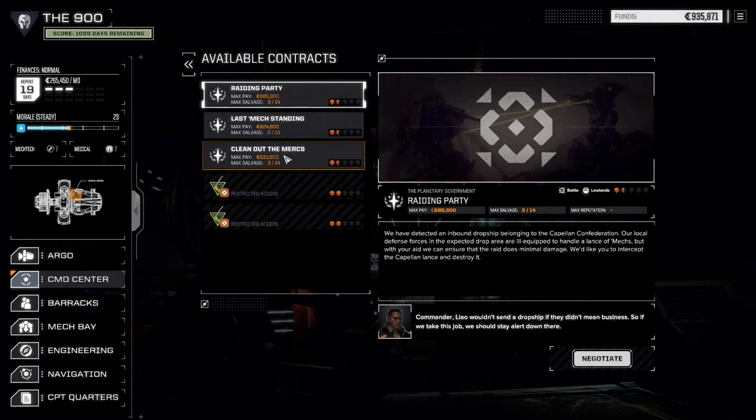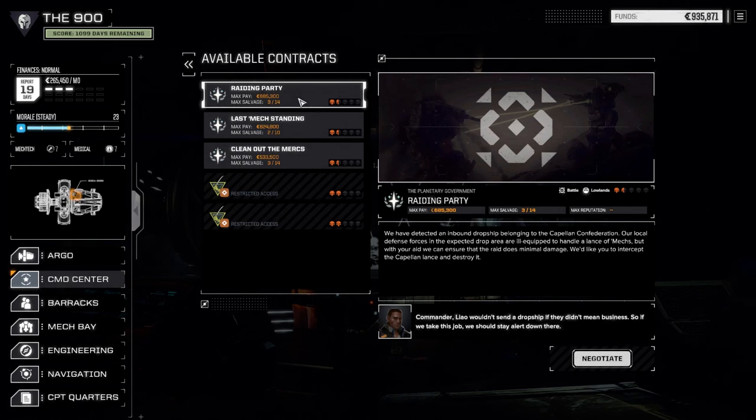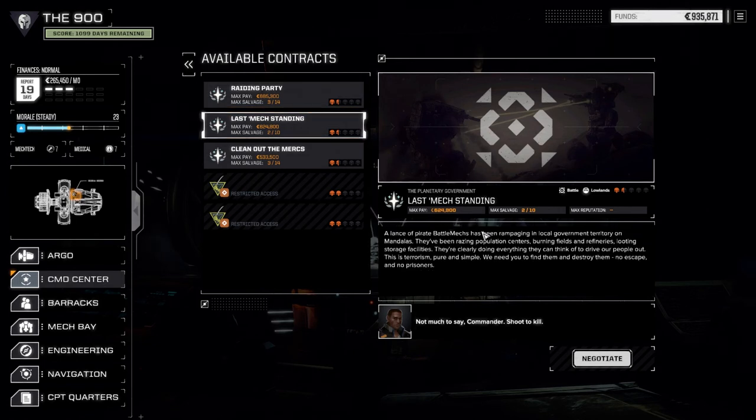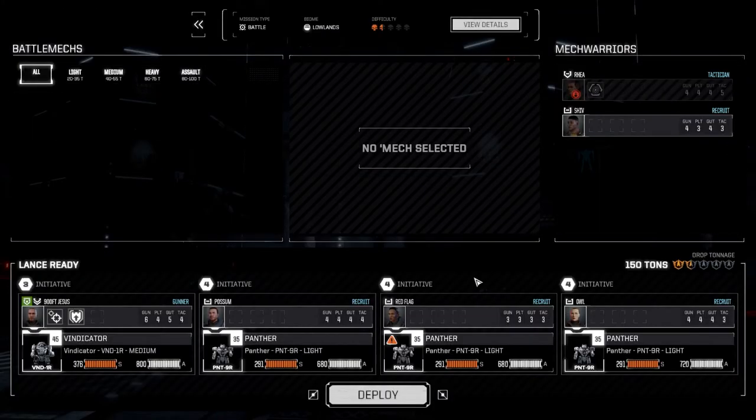These are all battles. Cleanos the Mercs is in the badlands lowlands — last mech standing, shoot to kill. First contract: two of ten salvage. Second option: two of eight salvage — let's keep the cash. The local pirate organization is not going to be happy about this but there's not much we can do. We haven't been finding missions that aren't planetary government contracts, so unless we move into Capellan space there's not much we can do. Let's accept this — but wait, there's an asterisk on the Panther.